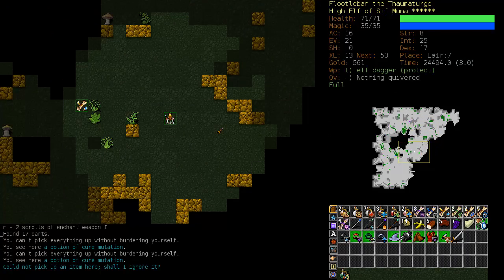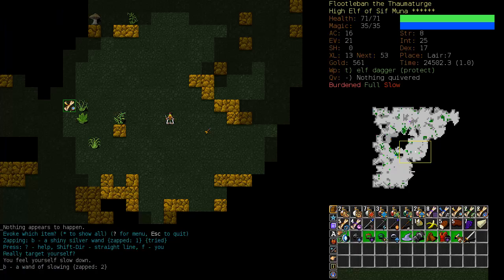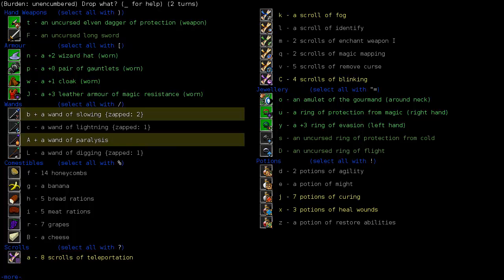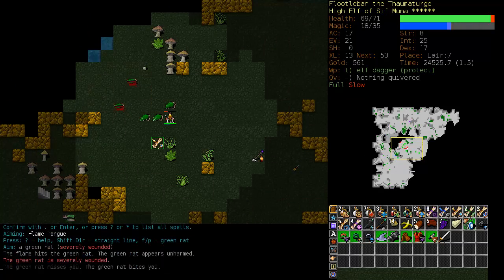Potion of cure mutation. Why am I full? I don't want to be burdened here. I should have dropped off the long sword there. Let's just test this wand - Wand of Slowing, we'll drop it. That's not going to do me any good, nor is the paralysis, nor is all this food. I don't have to carry all this food with Gourmand now.